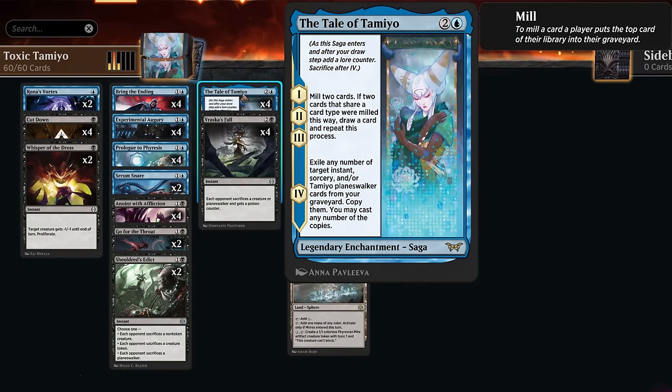That card is the Tale of Tamiyo, a three-mana legendary enchantment saga. Sagas usually aren't legendary, so we can only have one in play at a time. The first three chapters are all the same: we mill two cards, and if two cards that share a card type were milled, we get to draw a card and repeat the process. This deck only has four enchantments, the rest being lands or instants, so we're maximizing the potential — we could easily end up milling six cards and drawing three.